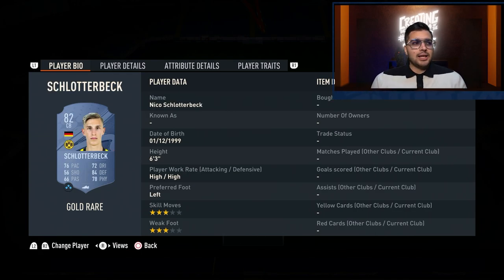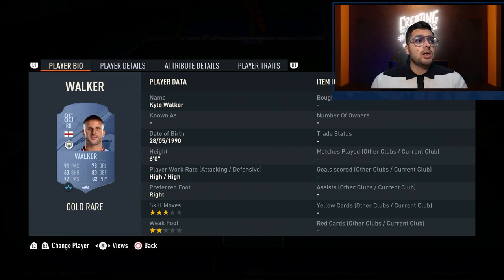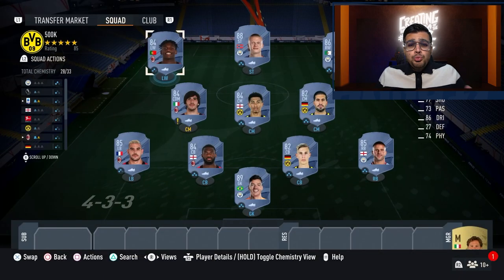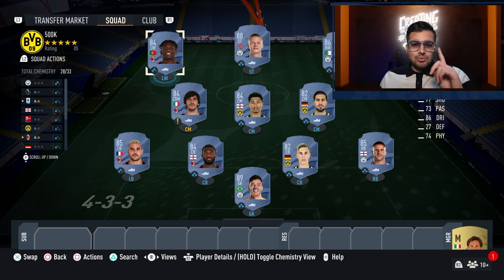Slotterbeck links up well with Emre Can and Bellingham — decent stats at 84 defending and 82 rated with 76 pace, which is okay, though if you have more budget you can look at different options. Walker — what else can I say — just a very strong right back with 91 pace and 80 defending, always been good in FIFA. Anderson finishes off the chemistry to get 33 free chemistry in this entire squad. I hope you guys enjoyed this long but detailed video. Check out more videos in the upcoming days and especially tomorrow's tactics video — ciao!